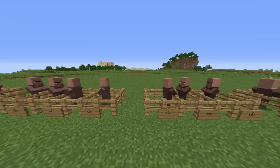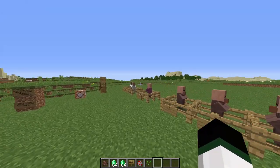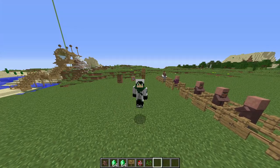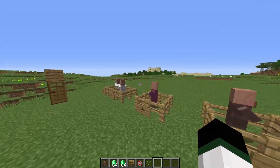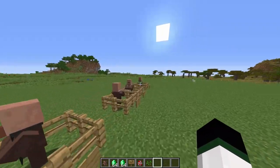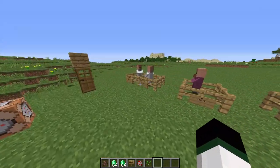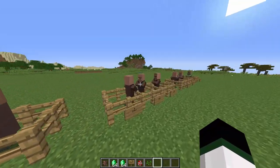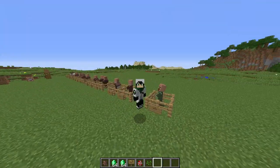First things first, let's distinguish between the different types of villagers. You probably think there are six different types of villagers in Minecraft, and you would be kind of correct in a sense, but you're not fully correct. You'd probably know one as a librarian, one as a farmer, one as a blacksmith, one as a butcher, and one as a nitwit - or the green robe villager, whichever you want to call him.